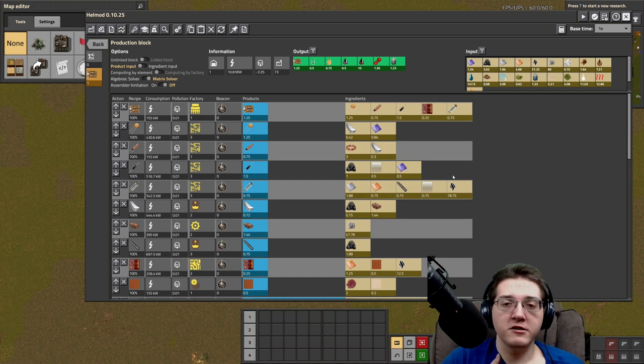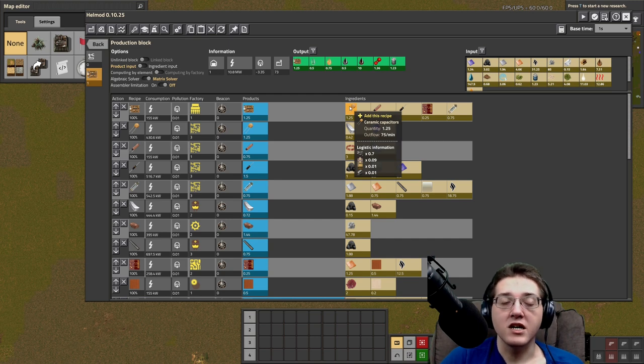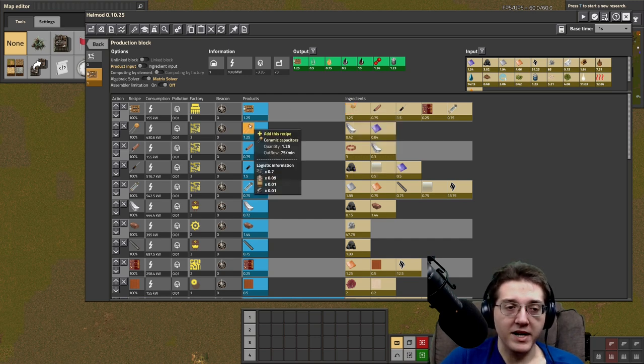For this particular video, unlike the ore processing videos, we are going to work backwards from each of these individual ingredients. We're going to end with printed circuit substrate one, so we will start with the ceramic capacitors. Ceramic capacitors were formerly known as capacitor one, because there is an upgraded version that was capacitor two, but that now also has its own unique name.